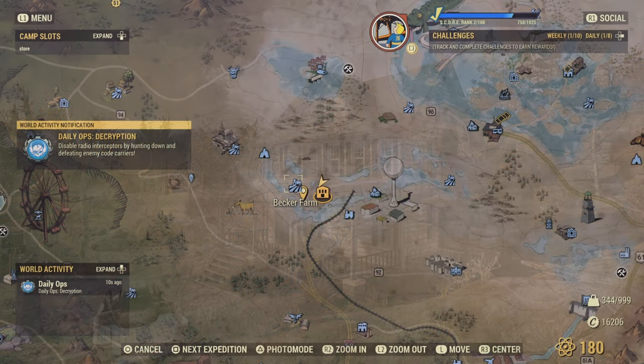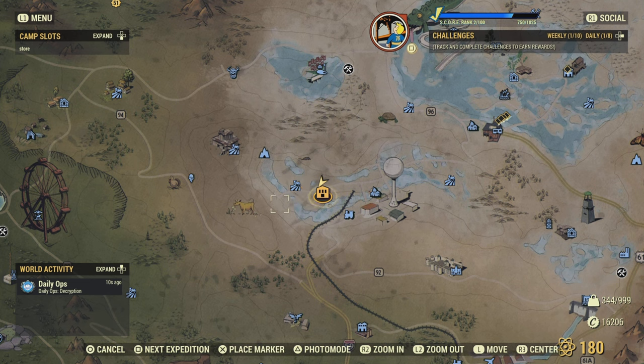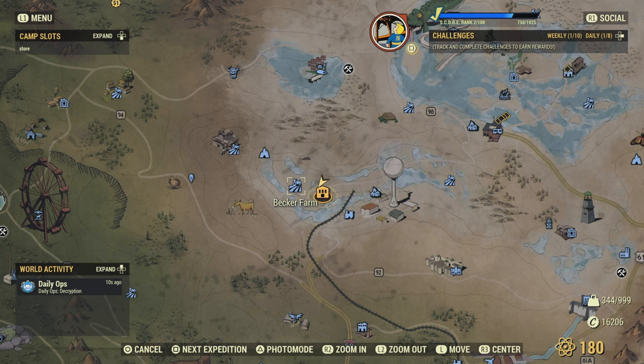Let's get into it. First things first, you're going to need to know where this house is located, otherwise you're not going to be able to do the build. It's located in Cocaine Valley, right next to Becker Farm.